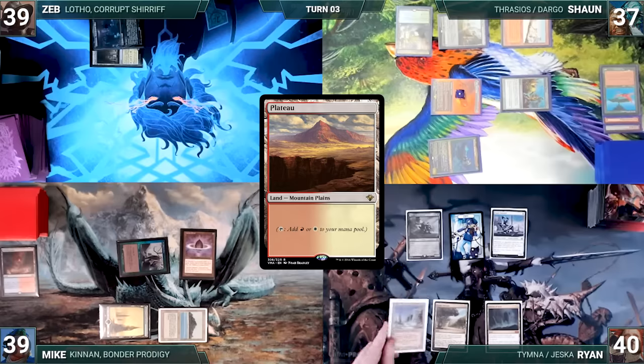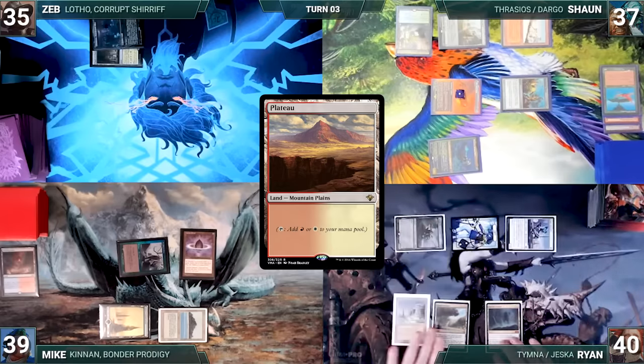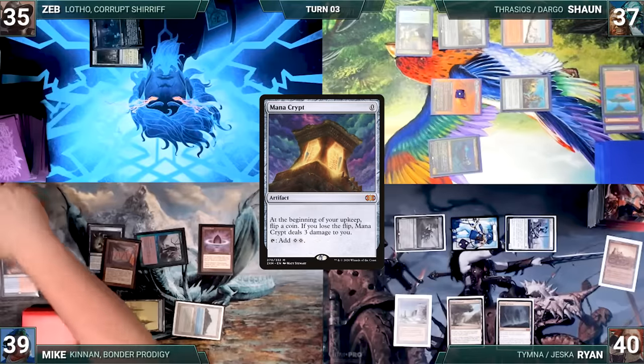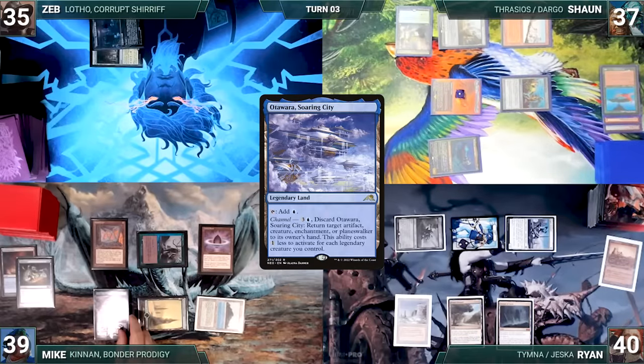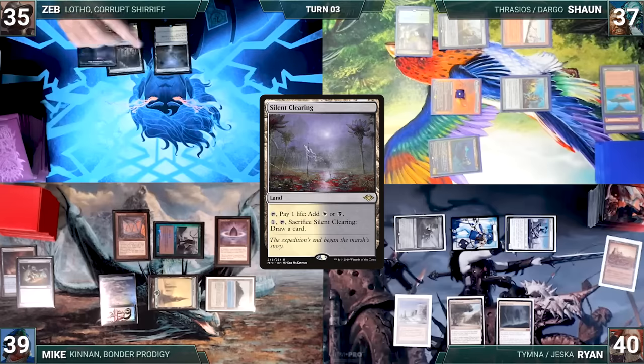Ryan draws and plays a Plateau. He moves to combat and attacks Zeb with his creatures. Zeb takes it, and Ryan passes, discarding to hand size. Mike draws and casts Fabricate — Esper triggers and Ryan draws. Mike fetches up a Mana Crypt into his hand, casts it, then plays Otawara, Soaring City as his land for turn and ends his turn. Zeb draws, plays a Silent Clearing, and passes.